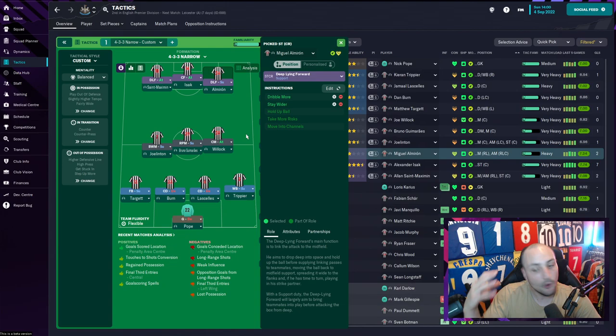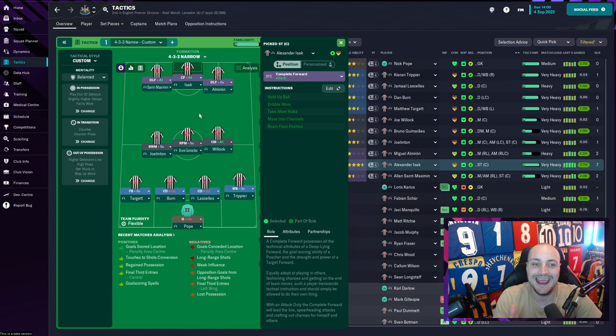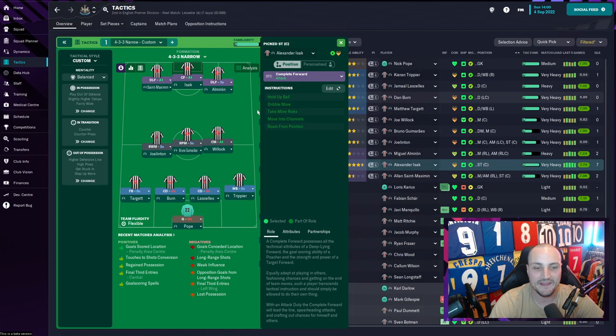Isaac is the center forward and he has the hold-up play as well. He can dribble more and take more risks, but he's kind of the one to aim at - not quite a target man but the only one to aim for. With this style of football that Newcastle play, it's get the ball and get it forward, try and cut those runs in. You'll see St. Maximin and Isaac making diagonal runs in behind the line.